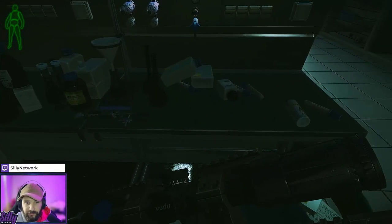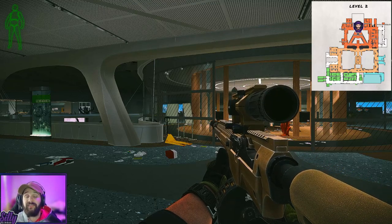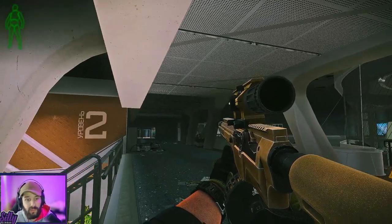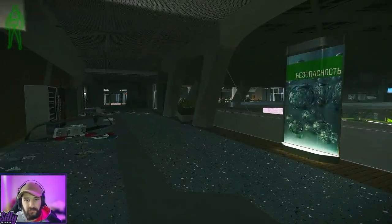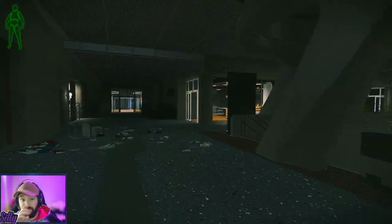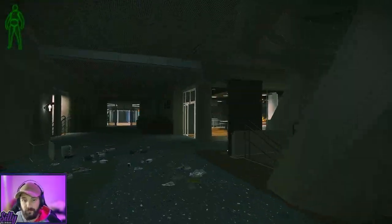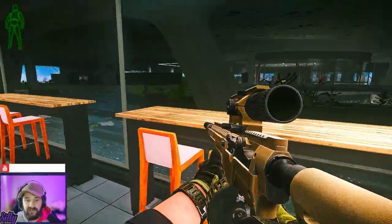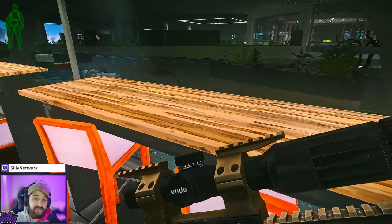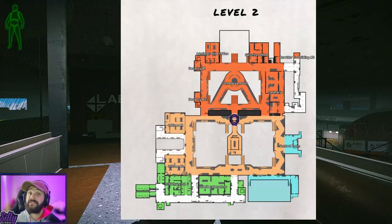Now we're moving on to the yellow key card. The first place to find it is in the kitchen. Here is the cat statue round table, and just to the left of that is the kitchen. The yellow key card can be found on the middle desk — pretty much in the middle of the middle counter is your yellow key card spawn.